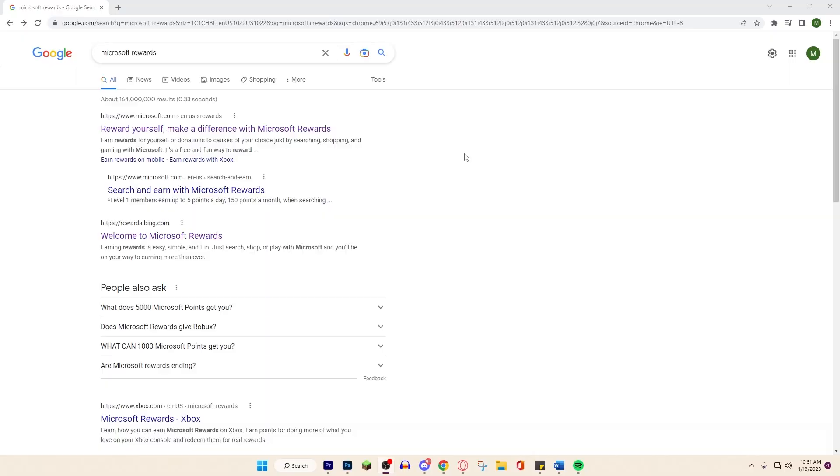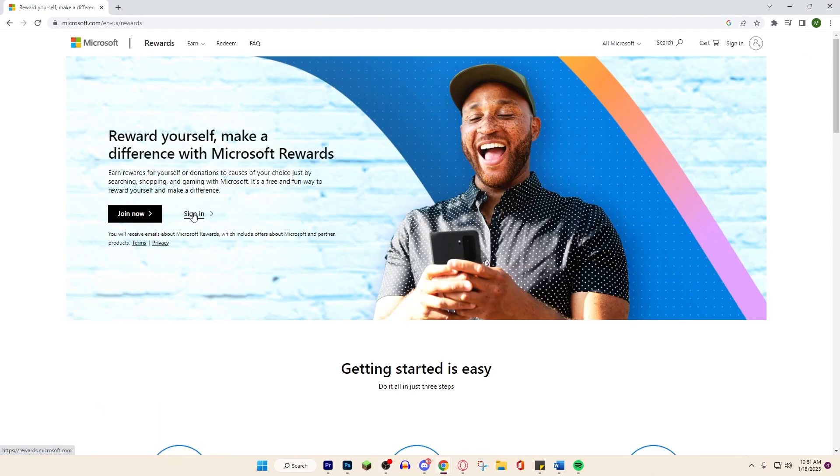The first method I'm going to show you guys isn't the one my friend told me about, but it's a very good method I currently use to get all my free Robux. What you want to do is go on Google and look up Microsoft Rewards. It's a reward platform that Microsoft owns, so it's totally legit, totally safe, and totally legal.